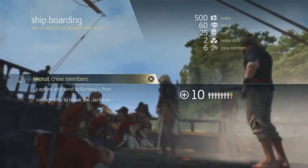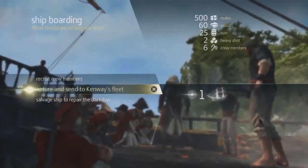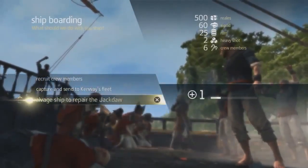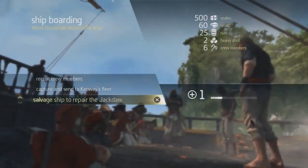With every boarding, there are three options you can do with that ship. You can gain crew members, you can send the ship to your fleet if you wish, or you can salvage a ship to repair the Jackdaw if you took too much damage in the fight. In this case, since we did well, we're going to send the ship to our fleet.